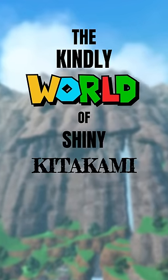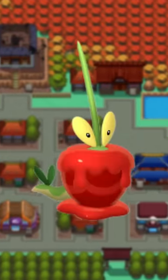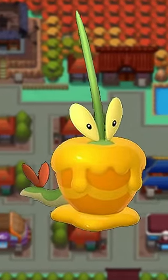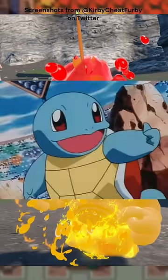The kindly world of shiny Kitakami Pokémon. Spoiler warning for new Pokémon in the Teal Mask DLC. A lot of people thought Dipplin would be green like the other Applin evolutions, but the gold color was a nice surprise. Its signature move Syrup Bomb changes colors depending on if it's shiny or not — that's a really neat attention to detail.